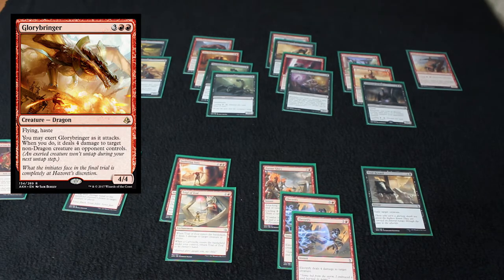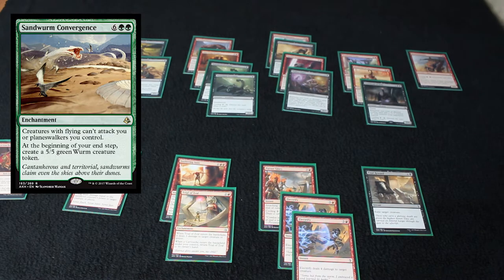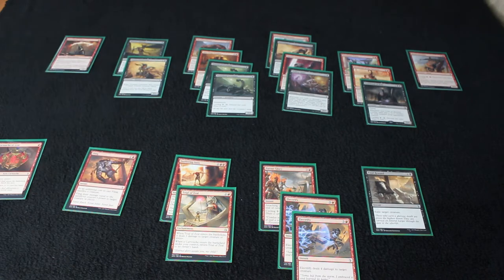I lost one match by allowing my opponent to hit me with everything when I was holding removal — it was risky, I knew it. I let him put me to about 3 life from 13. The plan was if he played a blocker I was going to kill him on the swing back, but then he just had burn. I should have hedged my bets differently — that was my own fault. I also lost one match when I mulliganed to 4, then aggroed him down to 3 life and almost won, but when he got to 8 mana he played Sandworm Convergence and I could never deal damage to him again.